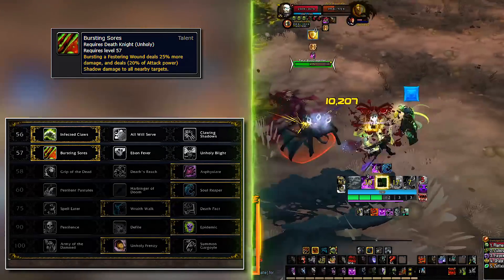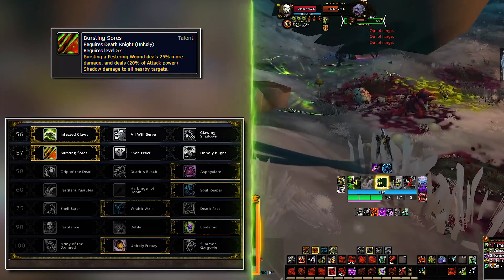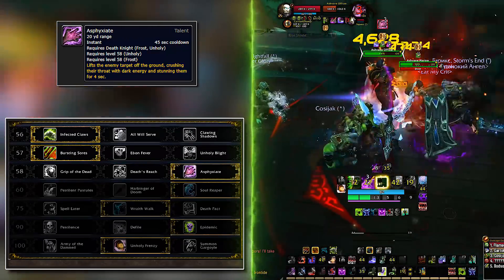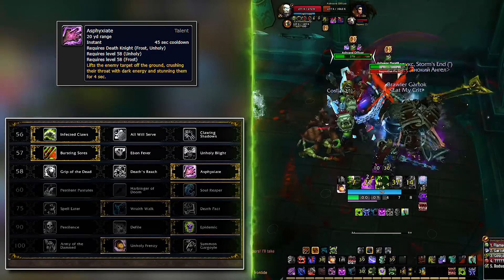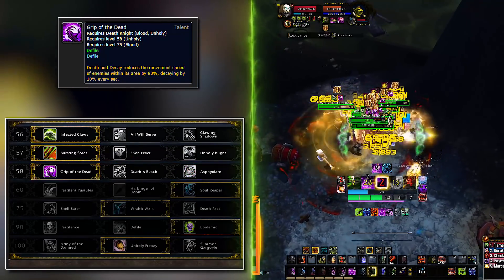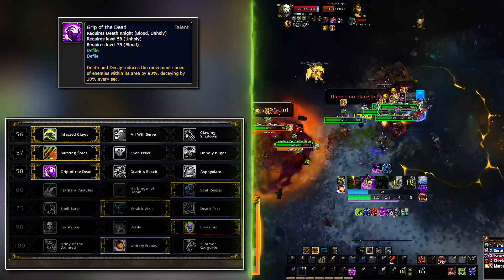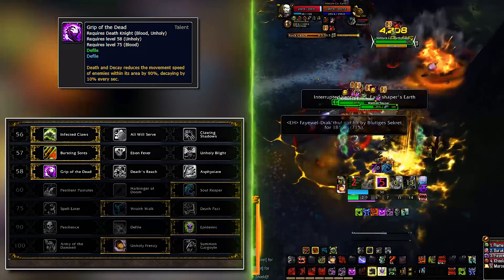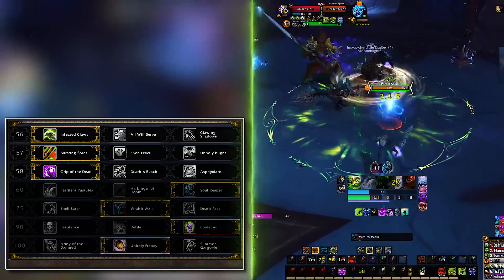Next up is the utility/CC row. Raids leave little room for CC so Asphyxiate is the one that will do the most for you — this only works on certain adds. In dungeons, Grip of the Dead is better, keeping mobs in your Death and Decay for longer, because you want them in your Death and Decay as long as possible. Next up is the rune generation talent row, and the default pick here is Soul Reaper.